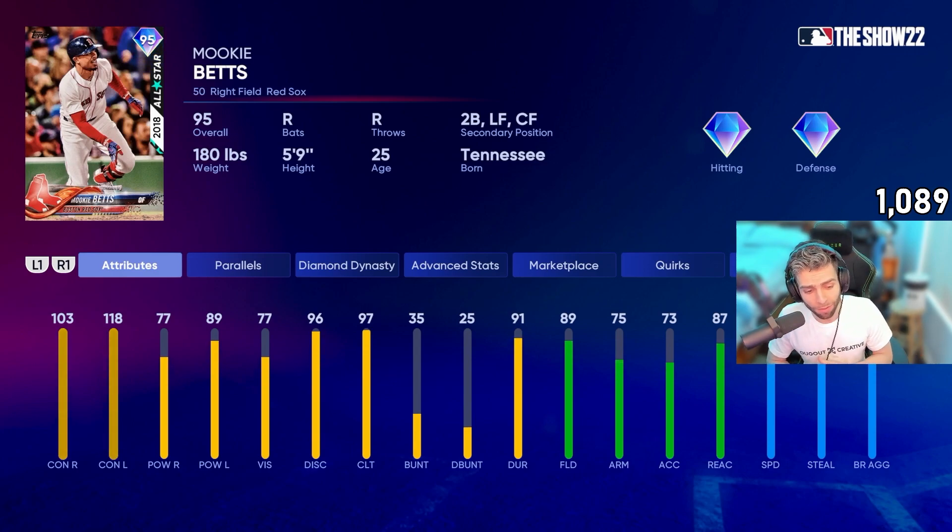103, 77 versus righties — that might seem a little low power-wise off the start, but Mookie's got an amazing swing and parallels will help him out. 118, 89 versus lefties, which is fantastic. 89 fielding in right, 75 arm — a little lower, but it's fine — 73 accuracy, 87 reaction, which is great.